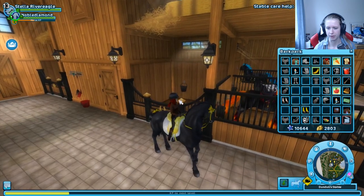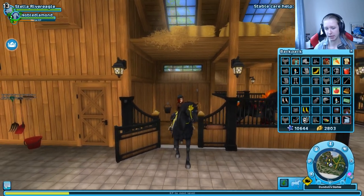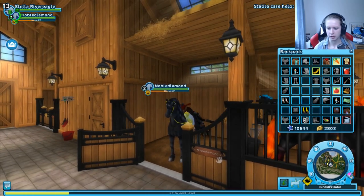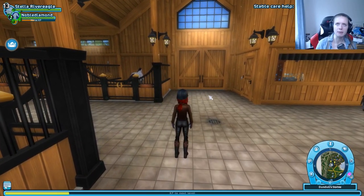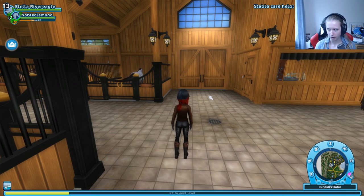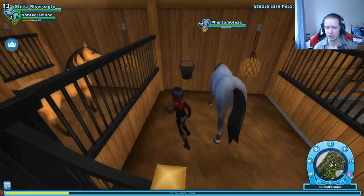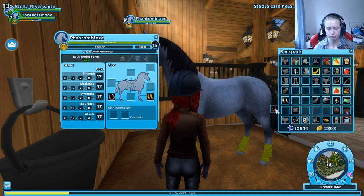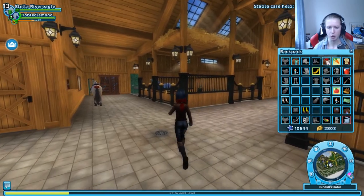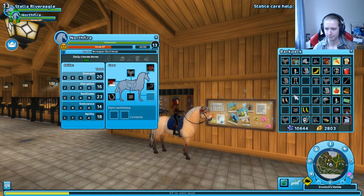Let's see what happens if I try the leg wraps on another horse. Noble Diamond has been our beautiful Easter horse and open house event horse, so we will give him some free time. Let's check starter horse Phantom Blaze - no, seems fine. What about North Fire? Also looks fine. So I think it's only the freezing horse that has that problem.